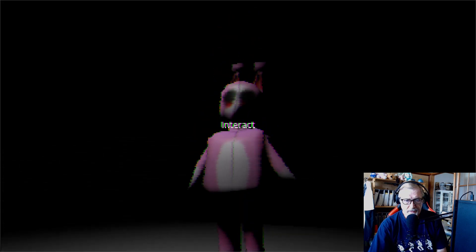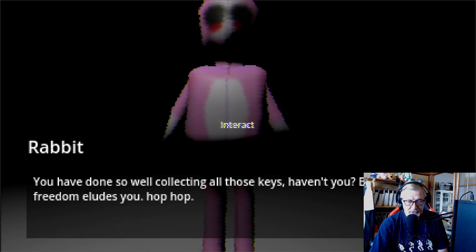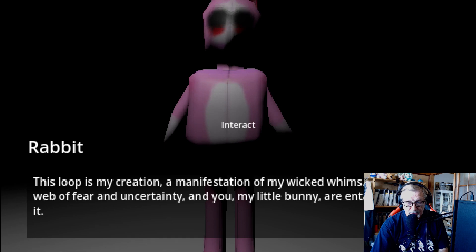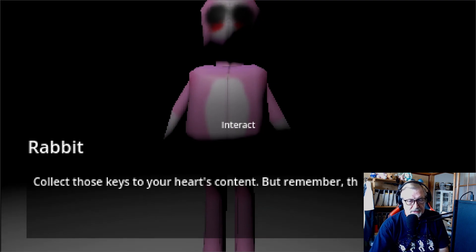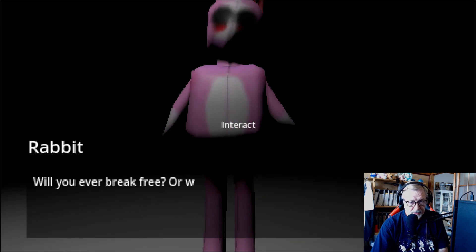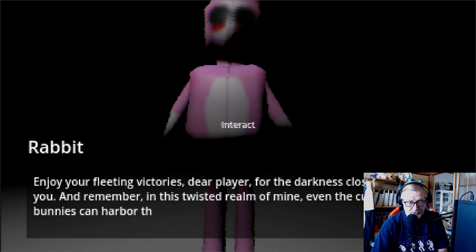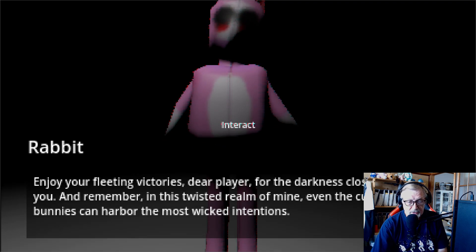There's a rabbit. Interact. The rabbit speaks: 'You've done so well collecting all those keys, haven't you? But alas, freedom eludes you. Hop hop — this loop is my creation, a manifestation of my wicked winds. I've woven a web of fear and uncertainty, and you, my little bunny — don't call me little bunny — are entangled within it. Collect those keys to your heart's content, but remember: the more you collect, the deeper you fall into my clutches. Will you ever break free, or will you remain forever trapped in this nightmarish dance? Enjoy your fleeting victories, dear player, for the darkness closes in around you. And remember — in this twisted realm of mine, even the cutest of bunnies can harbor the most wicked intentions.'